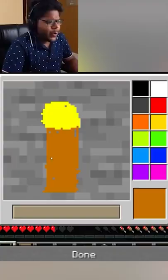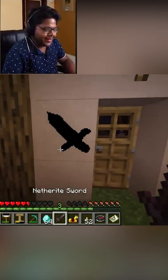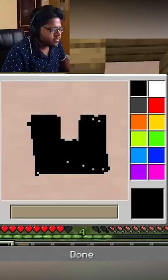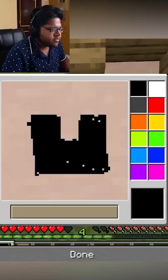Oh boy, look at this — our painting and this whole diamond! Now we will make a torch here. We will get a sword, the chest plate looks like this. Done! We will get a whole Netherite!